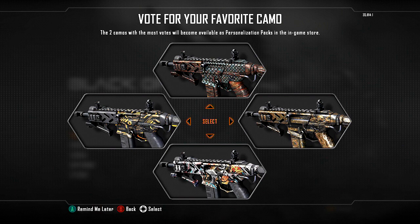They also have a trailer on COD TV that shows all of these camos in action on various different guns, so you can see what they look like in game. What I would suggest is you go to 'remind me later', then click on COD TV, watch the trailer, and then go and vote. That's the way I did it. Let's go ahead and watch the trailer, and afterwards I'm going to talk about what I voted for — the two that I want in the game.